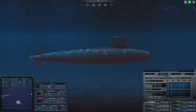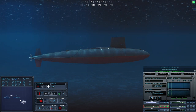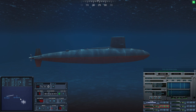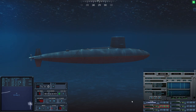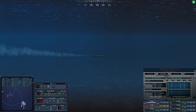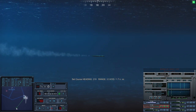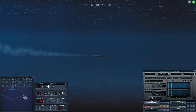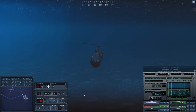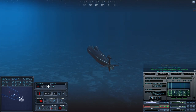Come left to 2-3-3-3-6, helm aye. Let's wait a little bit and see. Con sonar, Victor 3, submerged submarine. Two Victors — and this is going to detect us immediately. Take fire, take shot. Come left to 2-2-1-1, helm aye. 15 knots, make turns for 15 knots, maneuvering aye. Viktor decided to run.